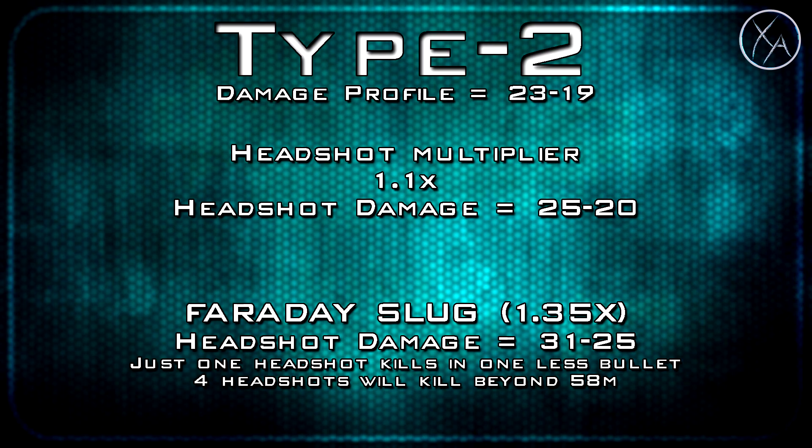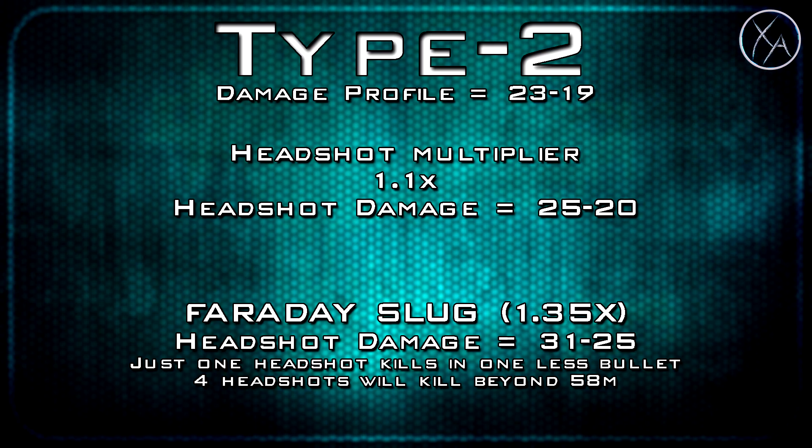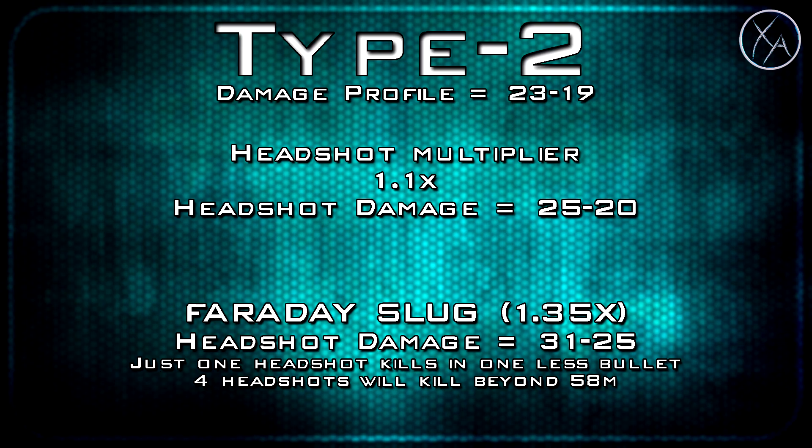Also one thing that's just interesting to point out: in the 6-shot kill range, if you can manage to land 4 shots in a row to the head with Faraday Slug, it will be a 4-shot kill. Is this practical? Not at all — it's just sort of an interesting fact.